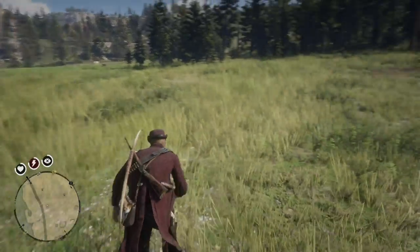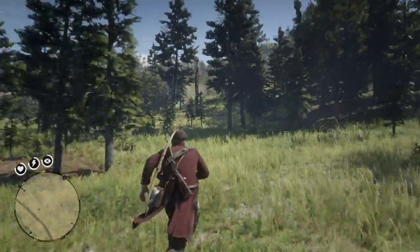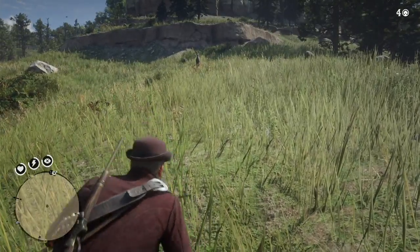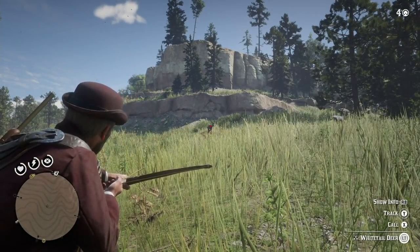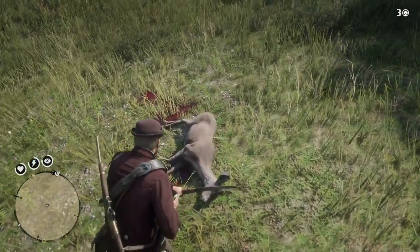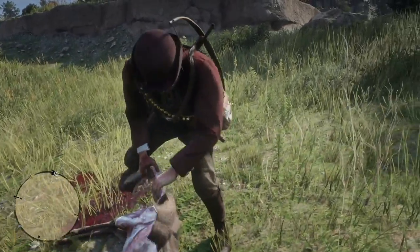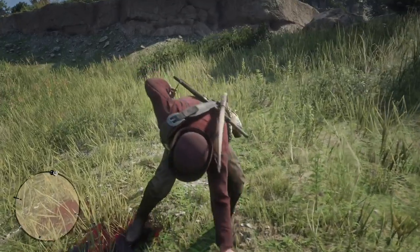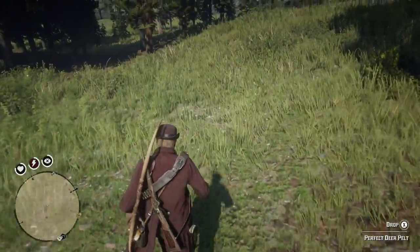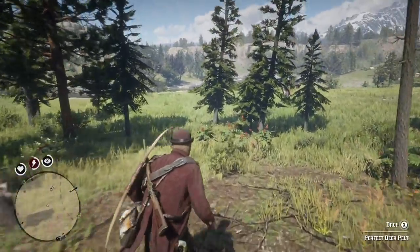There's also some quail sometimes around Limp Knee. This is not working out as well as I'd hoped. That was actually a clean kill on a three-star deer — perfect deer pelt. I'm going to run this down to the horse because that is something that can be used for crafting or sold to the trapper.